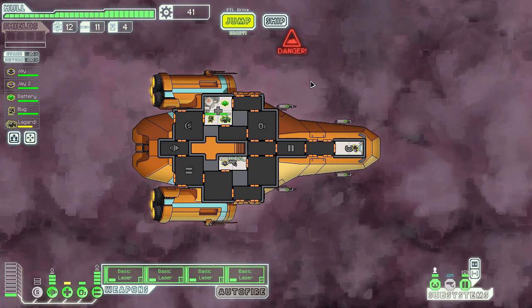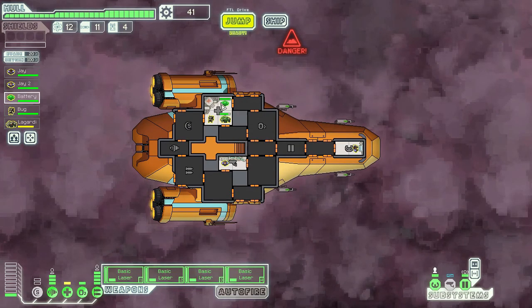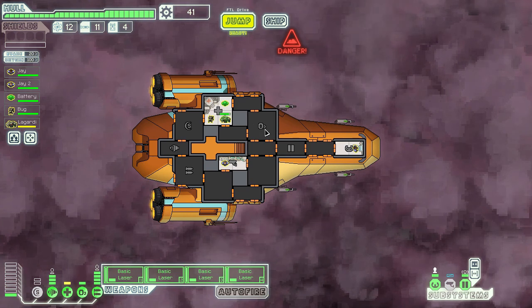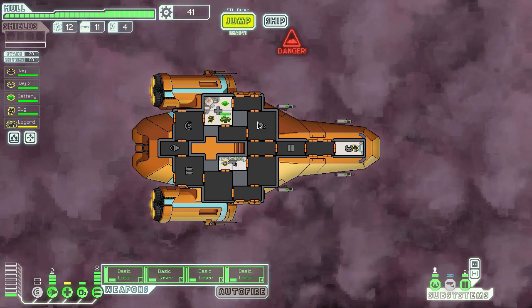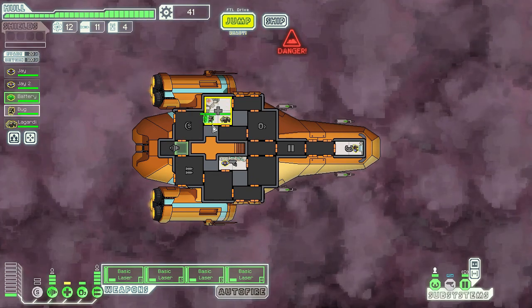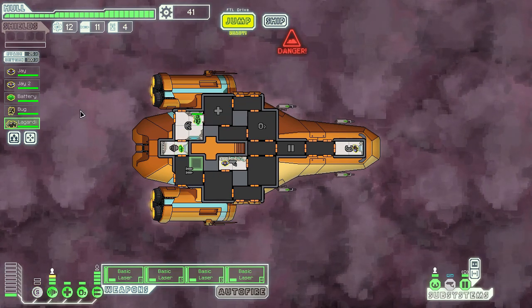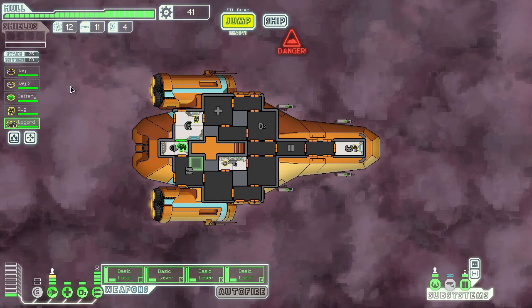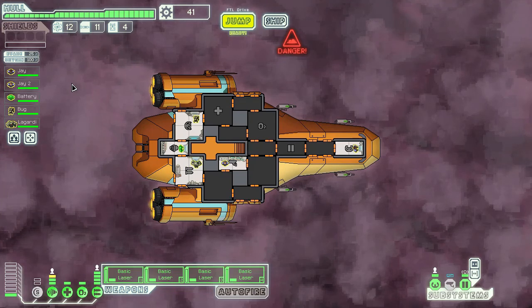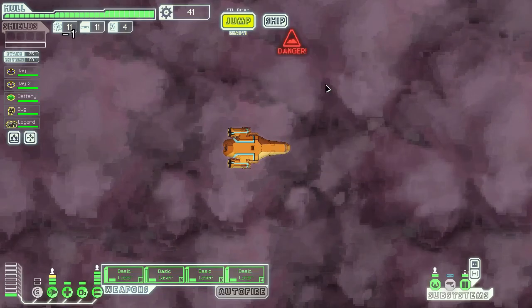I want to go over the med bay quickly. When oxygen is down it's really important to have your crew healed, because whenever they need to enter a room without oxygen they will take continuous damage. Beyond that, it's important to have your crew healed up before every jump, just in case you get intruders — though sometimes things get a little hasty.